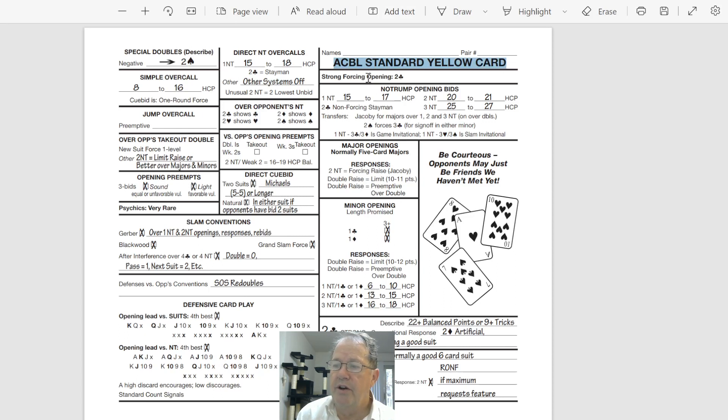I'm going to be using the Standard American Yellow Card system, sometimes called SAYC — a set of conventions commonly used in North America and elsewhere. If you're at the beginner level, definitely get a copy of this card and figure out what these conventions and statements mean.